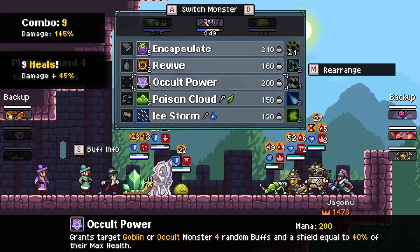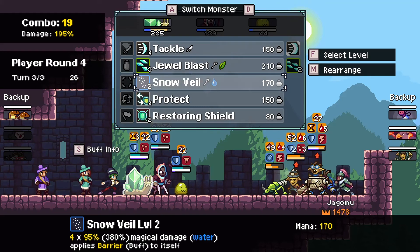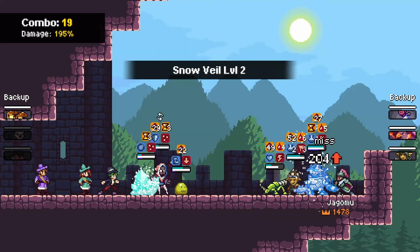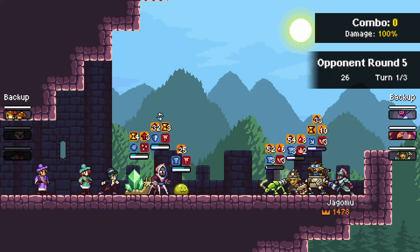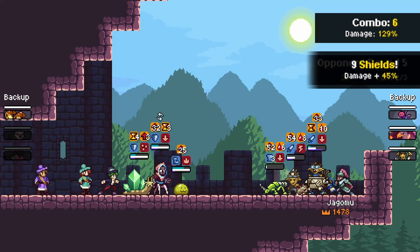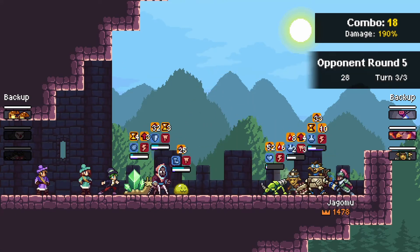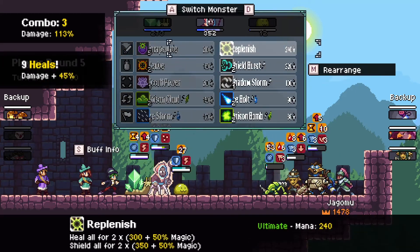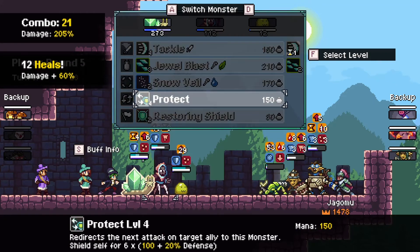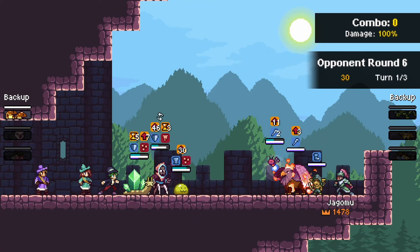The only downside to the lineup is there's limited debuff clear, but it seems to just survive through the debuffs. The bleed stacks really dug in there — we don't have bleed out, but the Congeal once again has been one of the biggest movers. The absence of mana on Jogomu's side has consistently been a thorn in his side in this mid-phase. As we get into the late game, we start seeing that first lineup really showing its age. The Congeal actually takes down all three alongside the bleeds, bringing in Jogomu's second lineup in its entirety in a single turn — that attrition's still going strong.